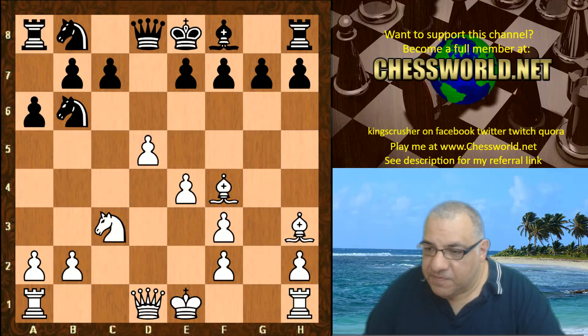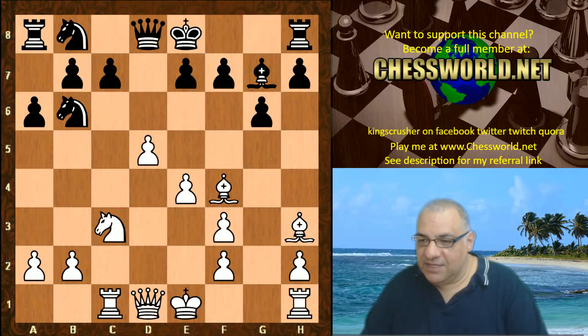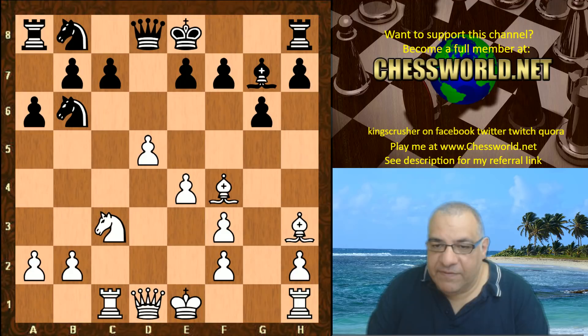If say g6, Rc1, Bg7 — because of the bishops and especially this light-square Bishop there's a really nice tactic in this variation. Can you see what White can play here? I'll give you five seconds to pause the video.